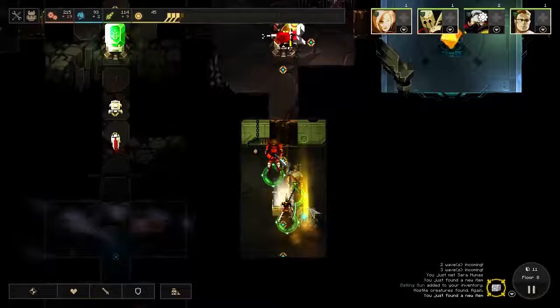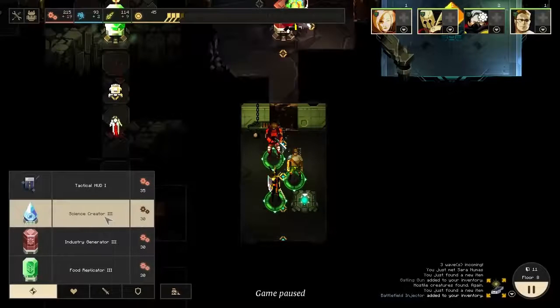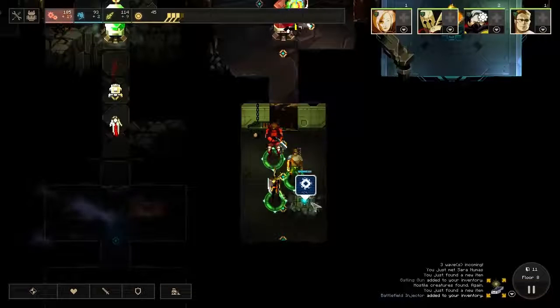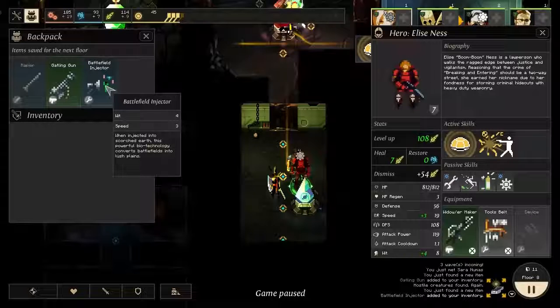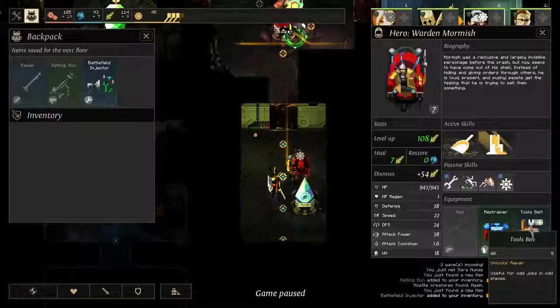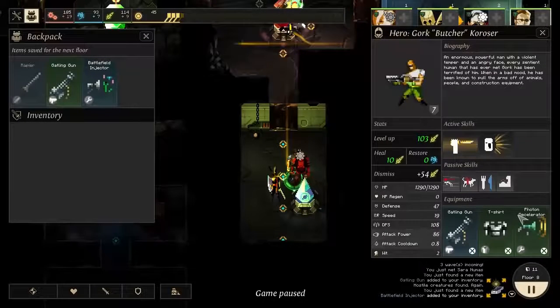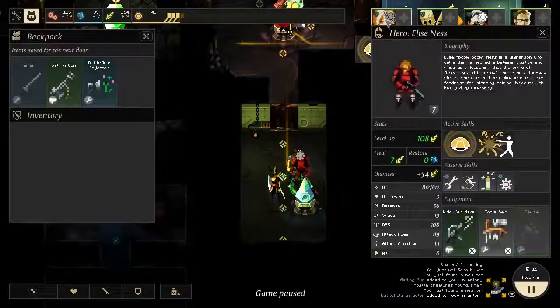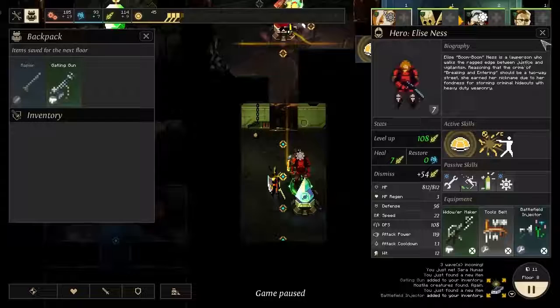Dead end — that's what I like to see, and it has a treasure chest in it. Very nice. We can put a structure in here too. A battlefield injector — I have no idea what that is. We'll throw down a science creator here so we can start generating a little bit more science. The battlefield injector: when injected into scorched earth, this powerful biotechnology converts battlefields into lush plains. The wit bonus it gives is not as good as the tools belt, so it might be worth giving to somebody who's really slow with another slot, like Elise Ness. She's up to 12 Wit now, which is pretty good, but not as good as the Warden's.